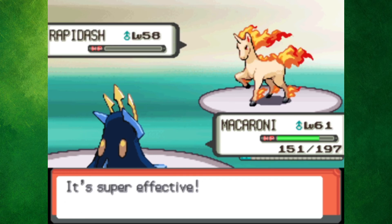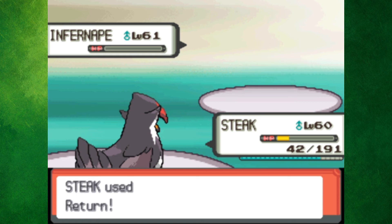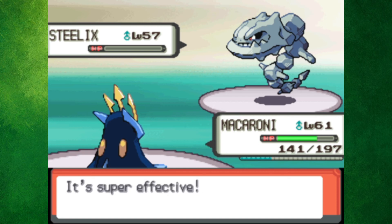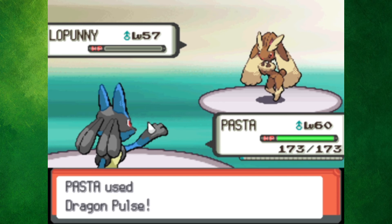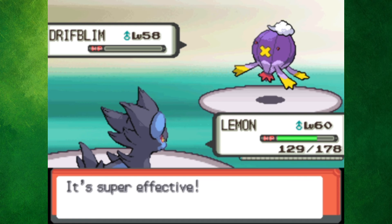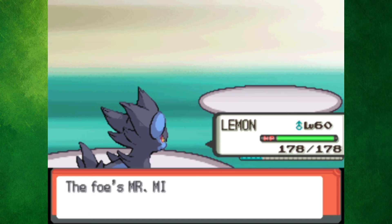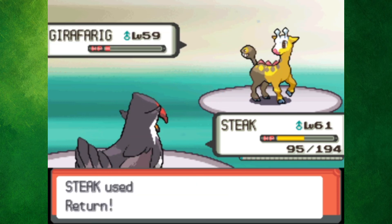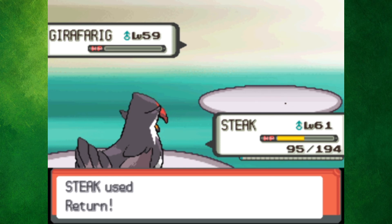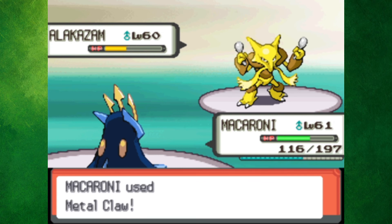Flint was somewhat the first challenging member of the Elite Four. Rapidash used Sunny Day, so it took two Surfs to do the job. Infernape had the chance to kill Steak, but he elected to go for Mach Punch instead. Steelix also went down in two Surfs, while Lopunny took a couple of Brick Breaks and a Dragon Pulse to go down. Driftblim was out last, but two Discharges did the trick. Lucian was probably the hardest battle in the game up to this point, mainly because of his Bronzong. He set up with Calm Mind and then hit really hard with moves like Psychic and Earthquake. Pasta even went down during this battle before Lemon finished off Bronzong. Lemon then died to Girafarig, so Steak came in and dealt with him and Medicham. It got to the point where Macaroni was my only viable team member, but luckily a few Metal Claws took down Alakazam.